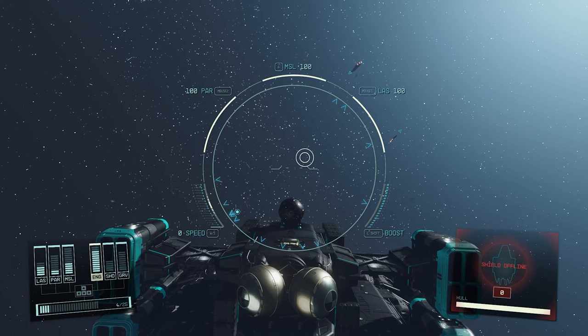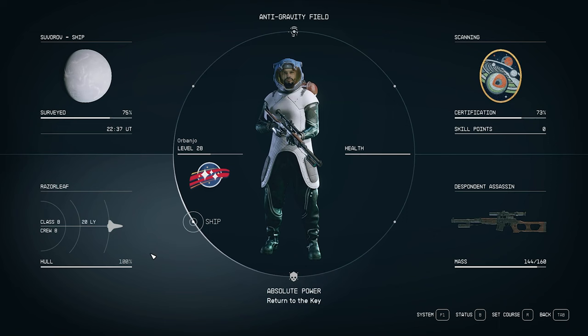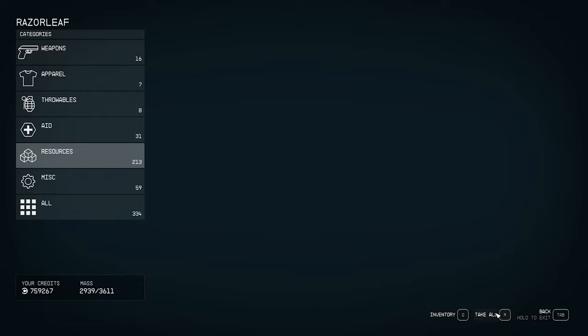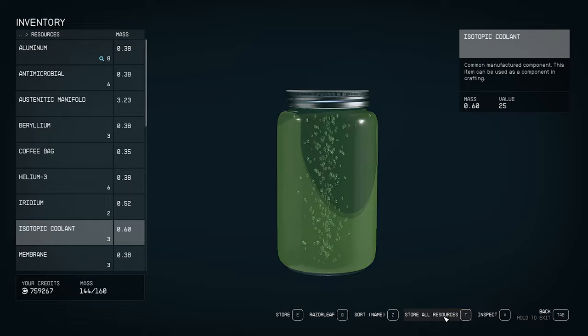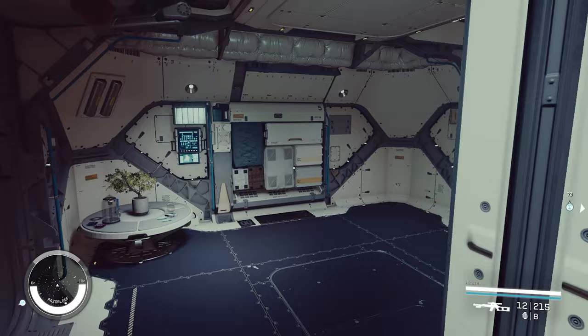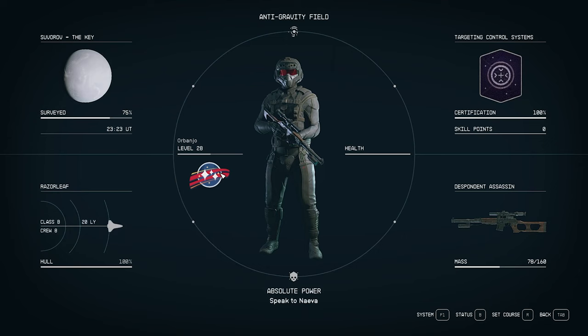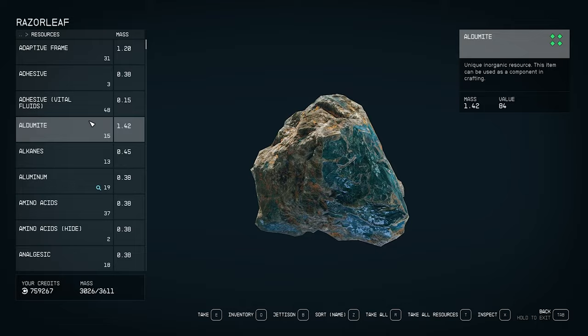A few ship tips: if you're piloting and need something from the cargo hold, press Tab, go to the Ship category in the bottom left, then press F and click Cargo Hold. You can grab items or store from your inventory — like Store All Resources. You can even access this from outside your ship as long as you're within a 250-meter radius.